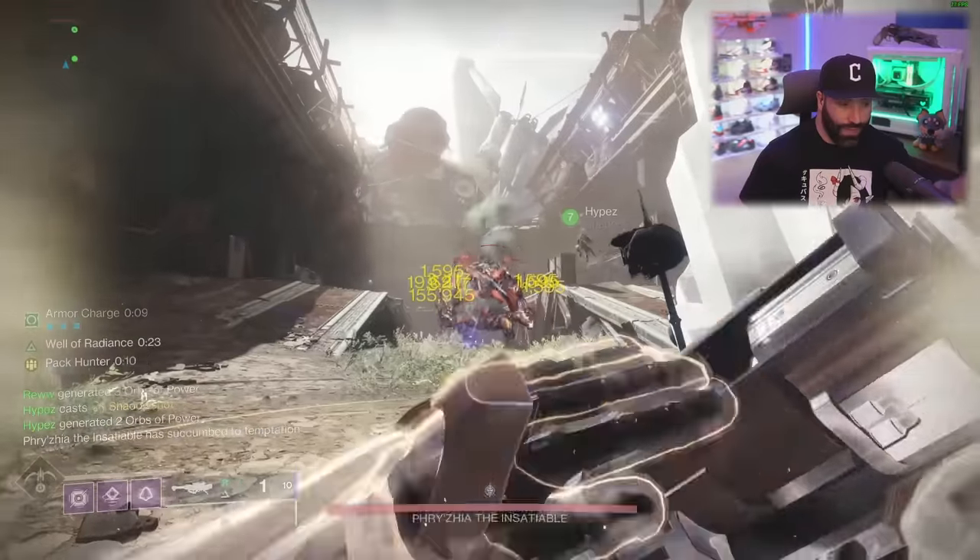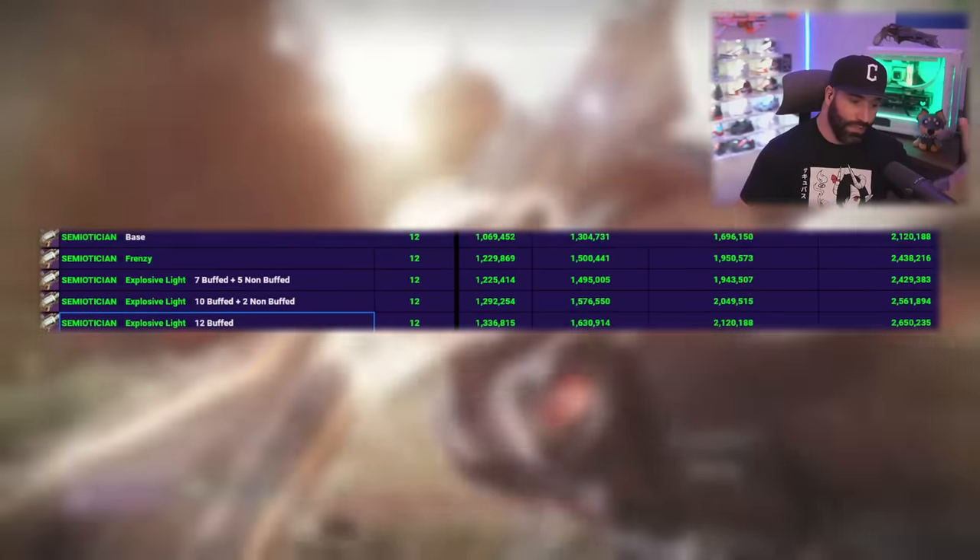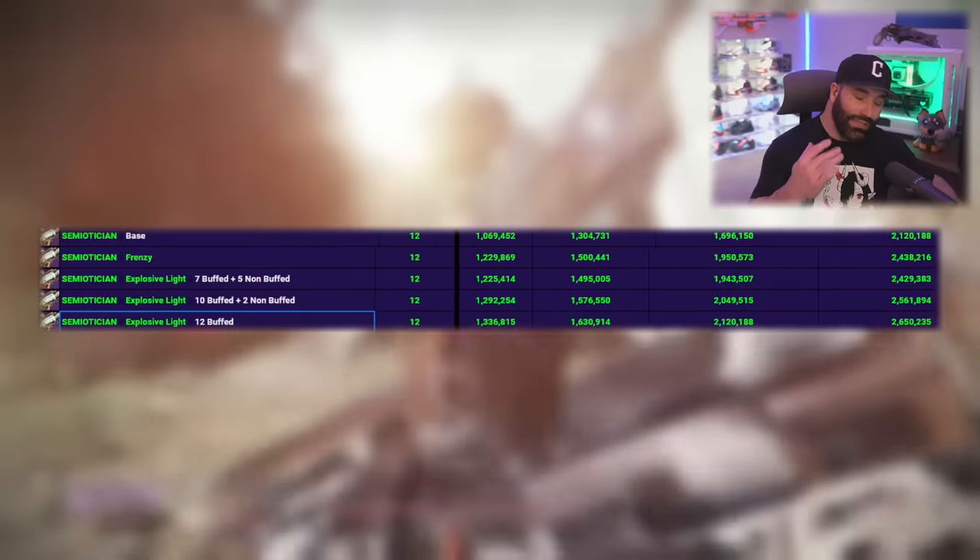The new Semiotician strand rocket launcher — I have a clip of just spamming all 12 shots, all 12 buffed with Explosive Light — does 2.6 million, which is absolutely insane. I know that was a lot, and you might think the chart is wrong because you tested it on a lost sector boss — but we tested everything in a dungeon to make sure it was done on the same boss.